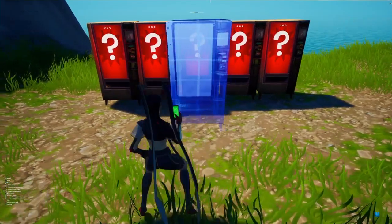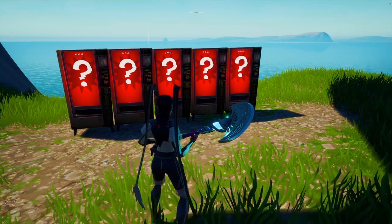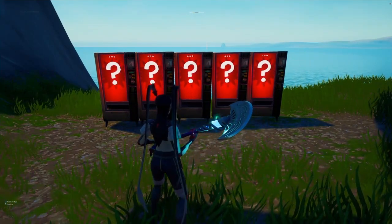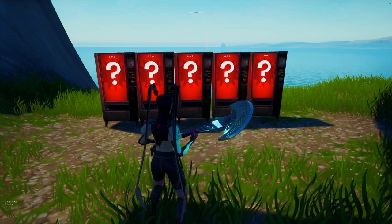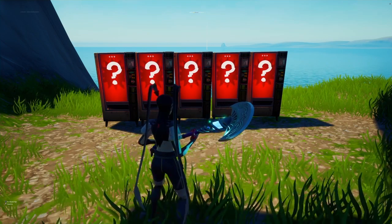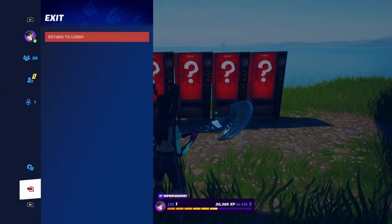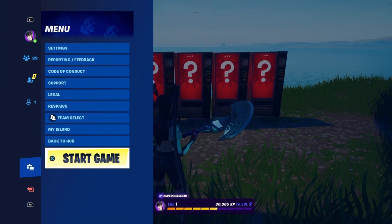I'm going to do five vending machines because I want five unreleased mythic items inside of my creative island. You cannot change this number, so place down however many you want right now. Now we're going to open up the pause menu and go over to the gear icon with the three lines. You're going to see options like settings, feedback, code of conduct, support, legal, respawn, team select, my island, back to hub, and start game.